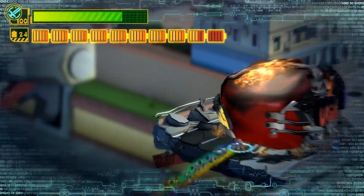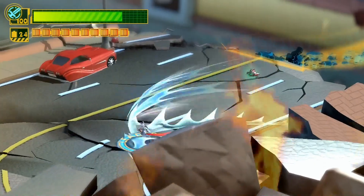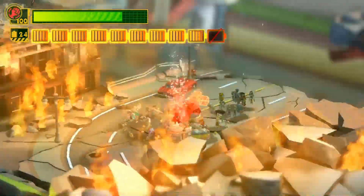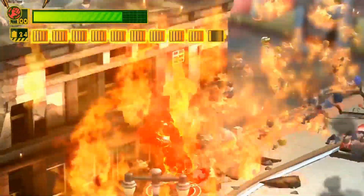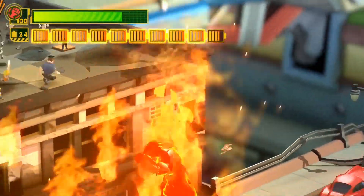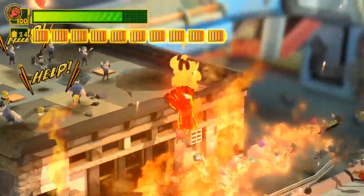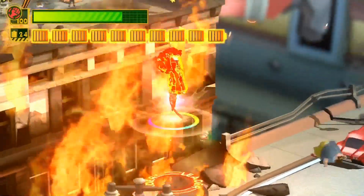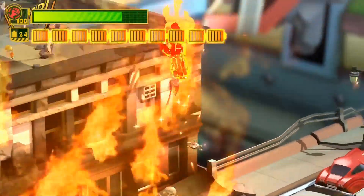We're going to want to go over here because, if you remember, we saw a building that was on fire and there's some people trapped up there. So what you're going to want to do — I don't think you're supposed to come over here this early — but the fist allows us to jump in the fire without getting hurt, but it's a little tricky. You kind of have to finagle it. Just get up there, you've got to kind of jump.